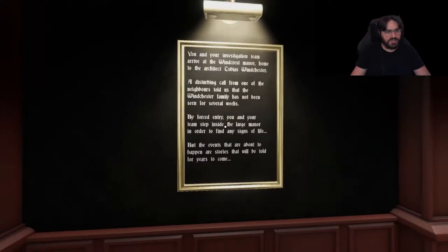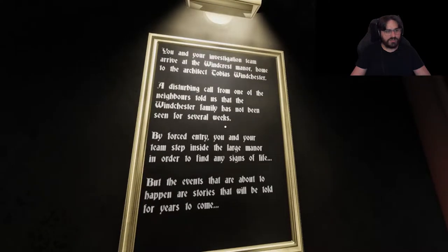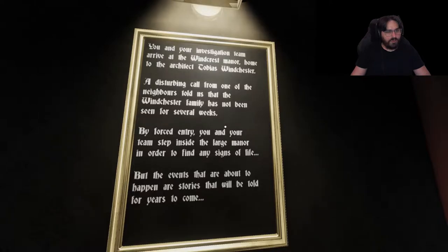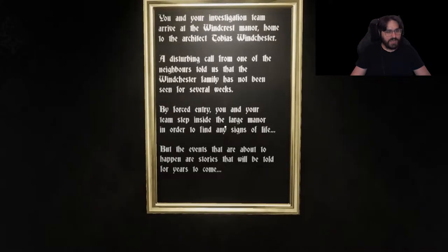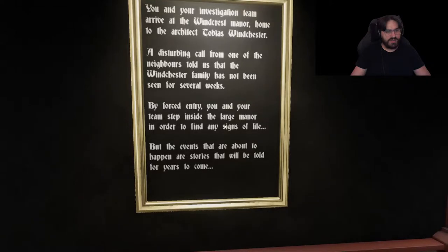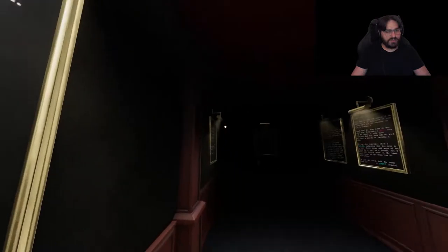You and your investigation team arrive at the Windcrest Manor, home to the architect Tobias Winchester. A disturbing call from one of the neighbors told us that the Winchester family has not been seen for several weeks. By forced entry, you and your team step inside the large manor in order to find any signs of life, but the events that are about to happen and the stories that will be told for years to come.